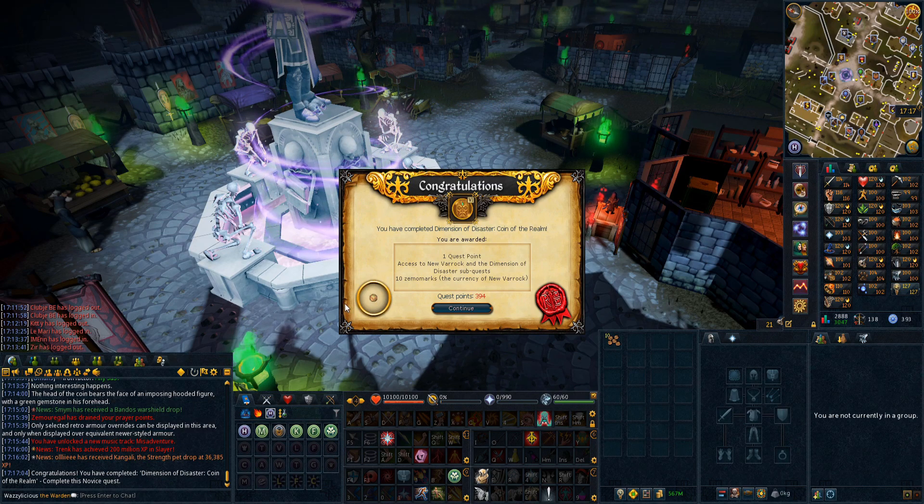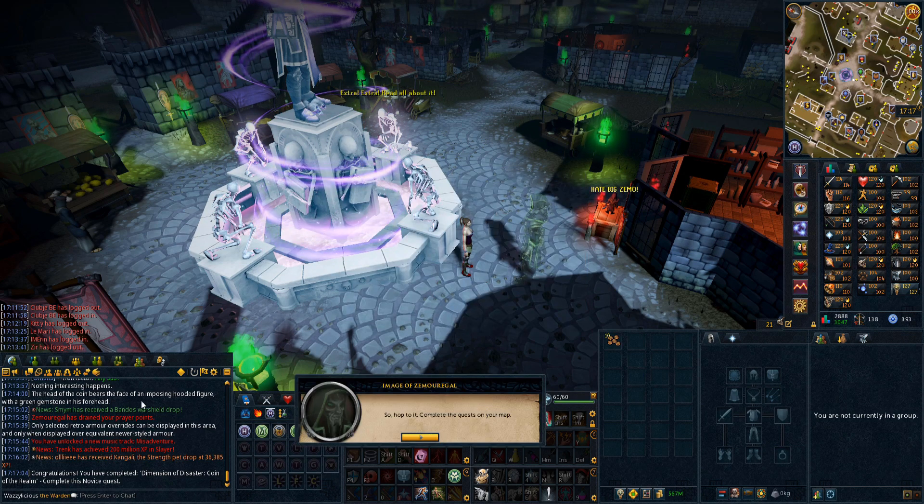Dimension of Disaster is OP - I've just been talking to NPCs for like two minutes and I've already got a quest point. This is like the best thing ever.